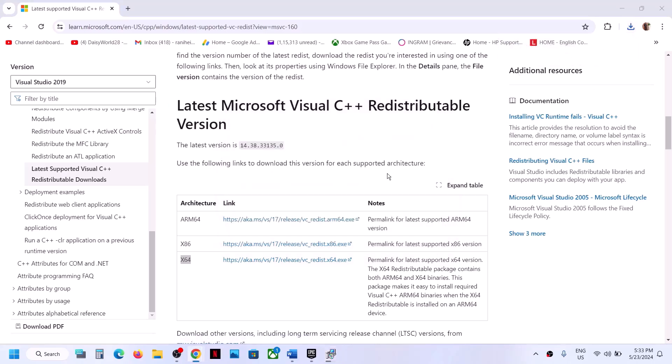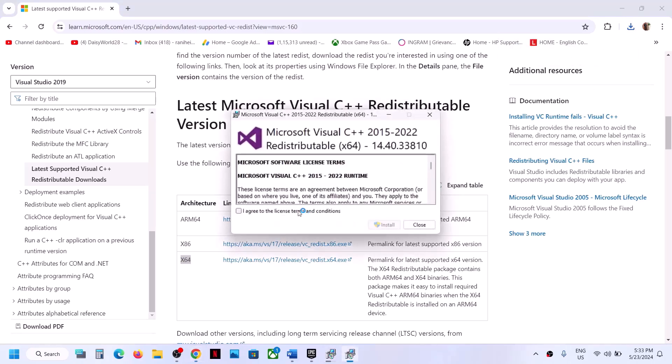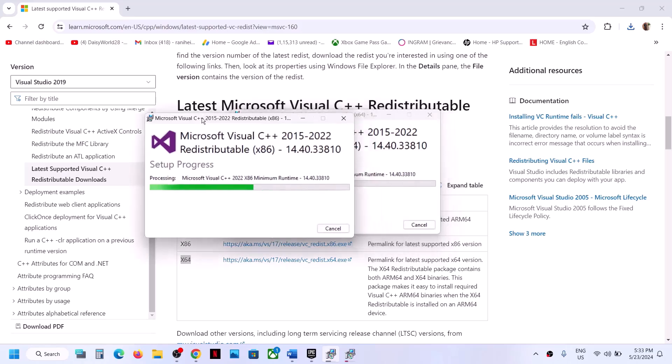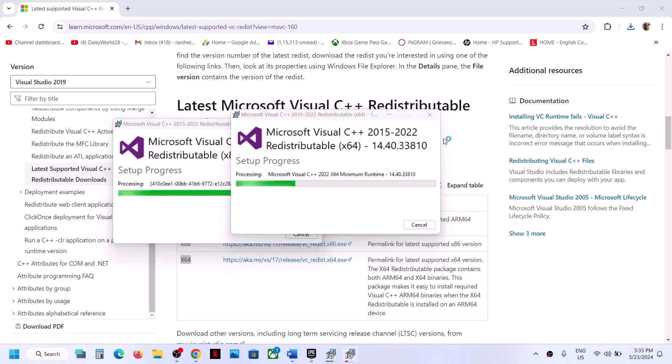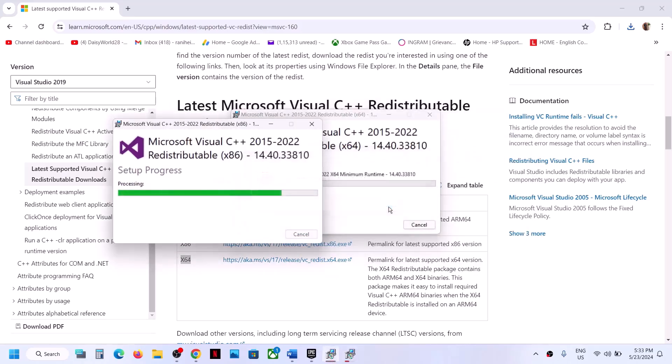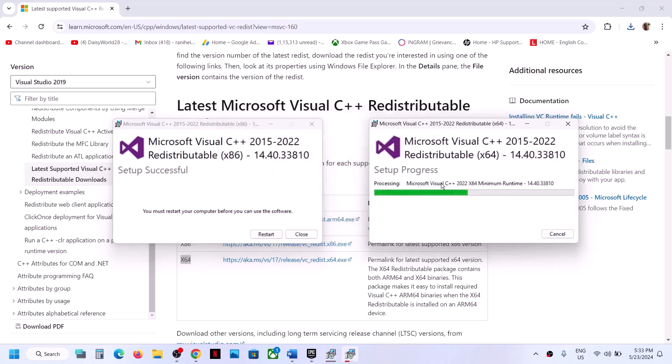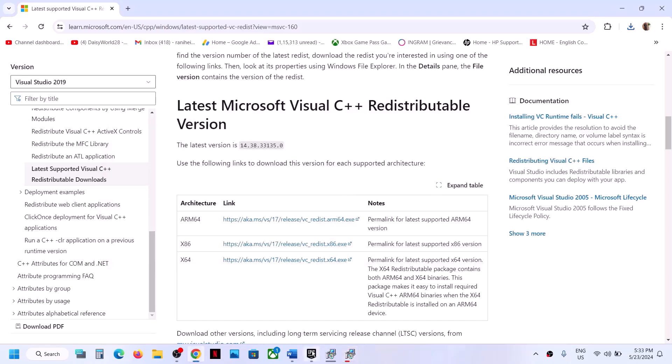Now download and run the x64 file as well. Again, if you see Repair click Repair; if you see Install click Install. Click Yes to allow and let the installation complete. Once both installations are complete, you will see a restart option — restart your computer and then launch the game.